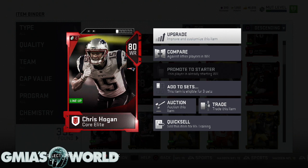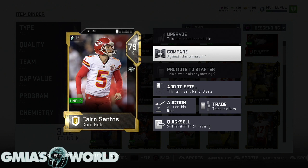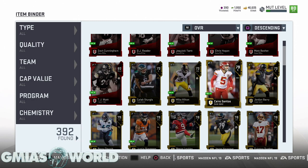For instance, a lower elite quick-sold will get you 65 training points. Because people know lower elites give you more training value than a gold card, you can assess the value of your cards that way. People are going to be buying these cards up because they want to complete sets and do different things. Madden 19 has given us so many different options to make your team better for cheaper and to utilize and downgrade power-ups.